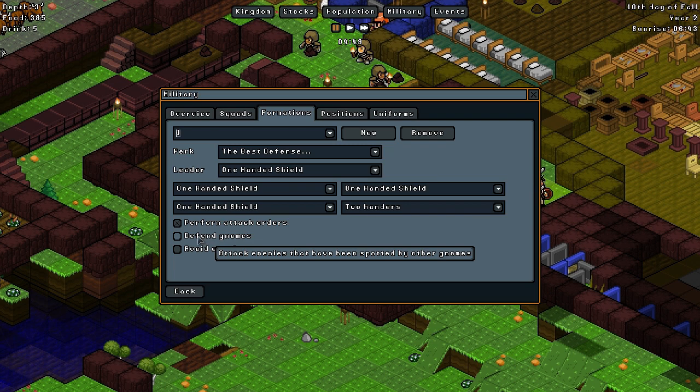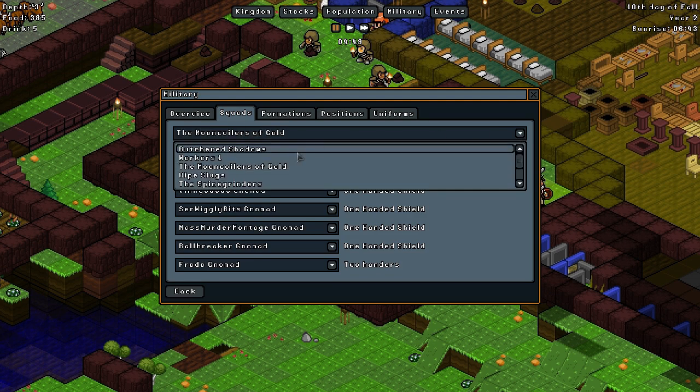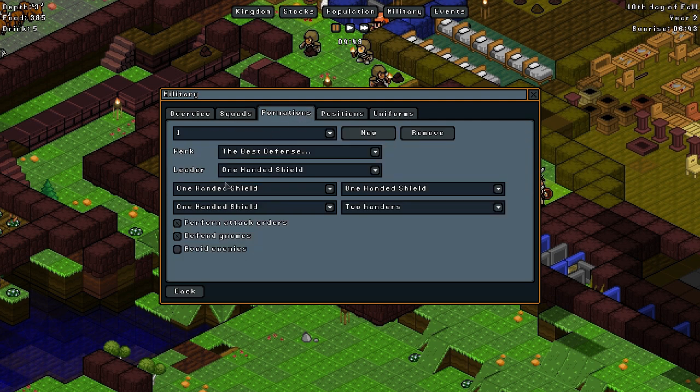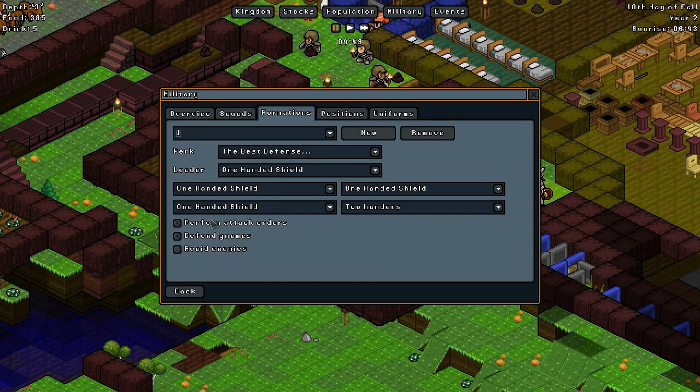So one is defending the gnomes and performing attack orders but not avoiding the enemy — so any gnome that sees an enemy, all of the military will rush to that enemy and try to defend gnomes instantly. Two 'no attack orders' — we're actually going to go ahead and just remove that. I just need to find out which squad actually uses two and switch them over to one. The Ripe Slugs uses ranged, the Spying Grinders uses one, and the Butcher Shadows uses one. So they all actually use one — they haven't been defending gnomes so far. We can go ahead and get rid of two. Basically everything's going to stay the same except for defending the gnomes — we're going back to doing that.